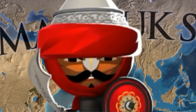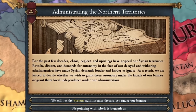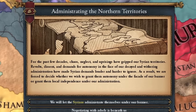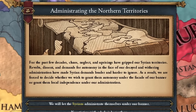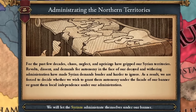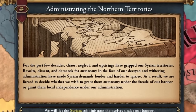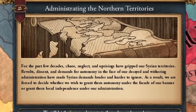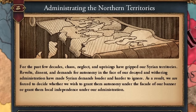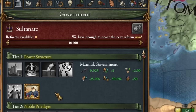Hello imperialists, here's Lucas. For the past decades, chaos, neglect, and rebellion have engulfed our territories in Syria. Revolts, opposition, and demands for autonomy in the face of our fallen and decaying administration have made Syria's demands louder and harder to ignore. As a result, we are forced to decide whether we want to grant them autonomy under the facade of our banner or grant them local independence under our administration. And this is where our adventure with the Mamluk Sultanate begins.